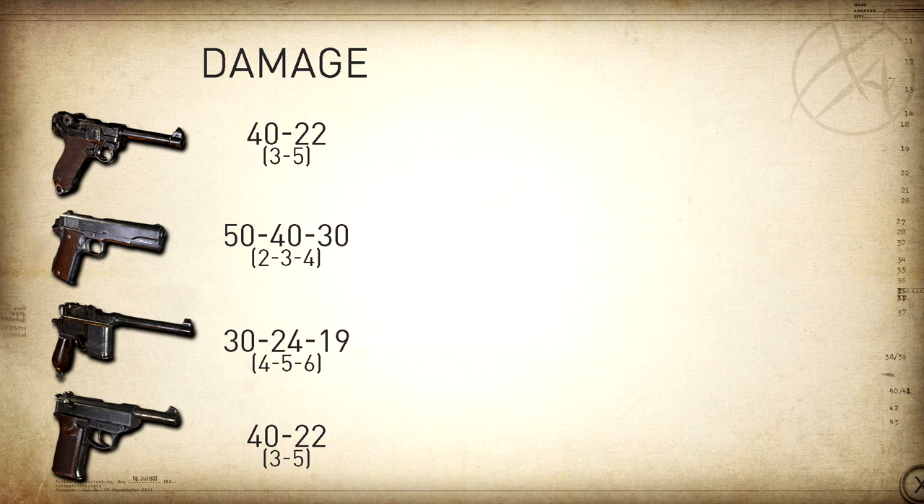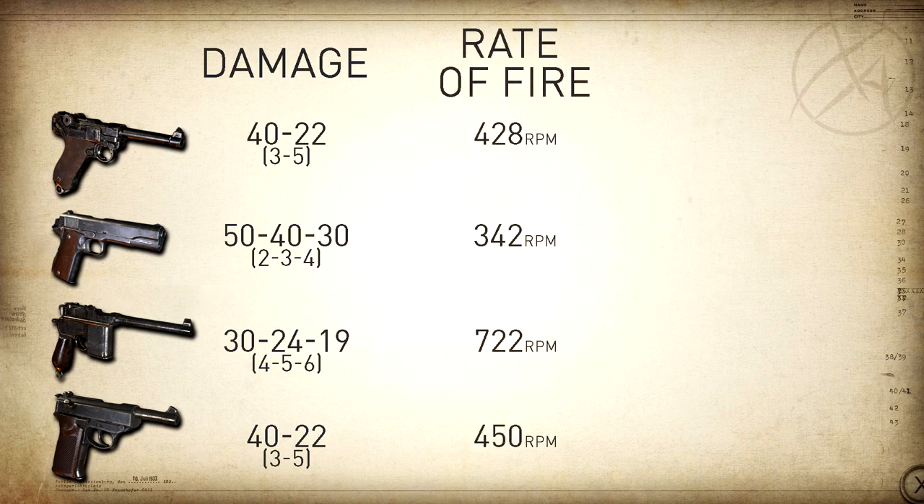Our rate of fire cap: the P08 is 428 rounds per minute, the M1911 is 342 rounds per minute. The Machine Pistol is the only fully automatic in this list — all others are semi-auto — at 722 rounds per minute. The 9mm SAP has a hand-tested fire rate cap of approximately 450 rounds per minute.